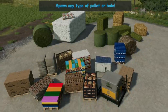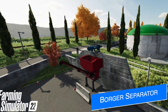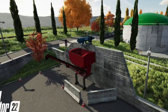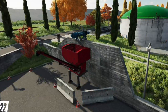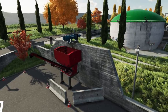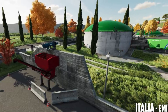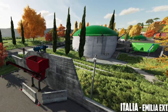WZL IDO Mod has announced that thanks to the newly added border separator on Map Italia Emilia Extension, you're not only going to be able to produce liquid digestate, but also solid digestate, which will be separated into liquid and solid forms in the game. You're also going to be able to produce electricity and gas from the digester. New features confirmed for Map Italia!